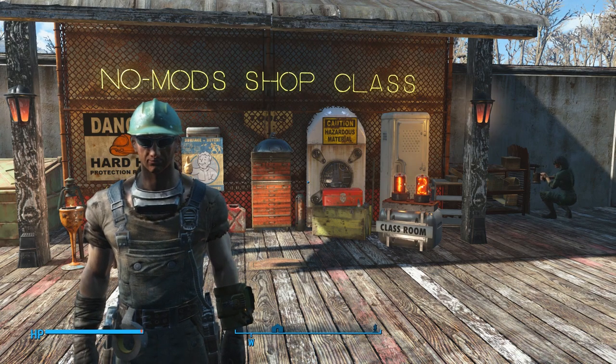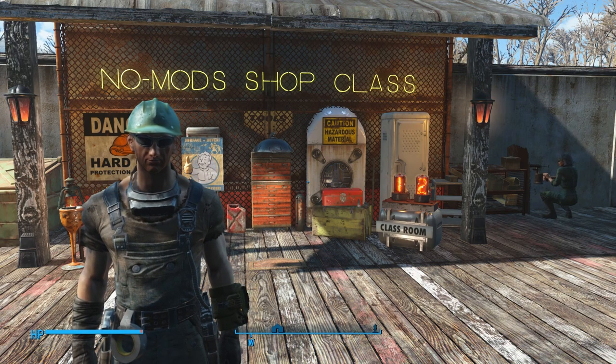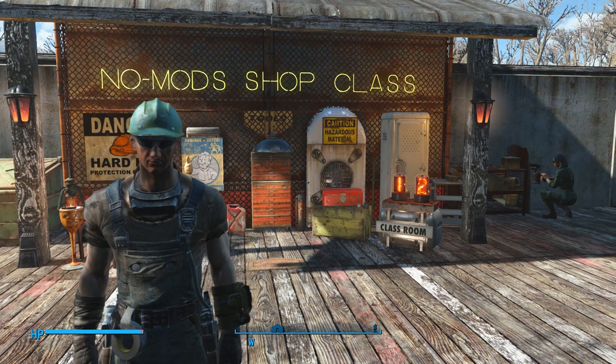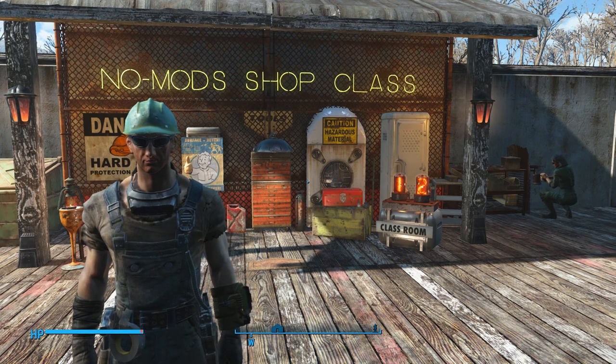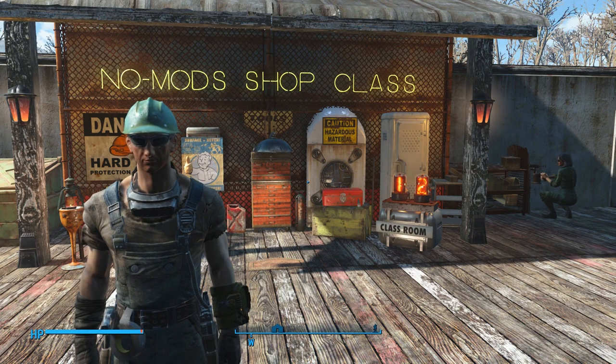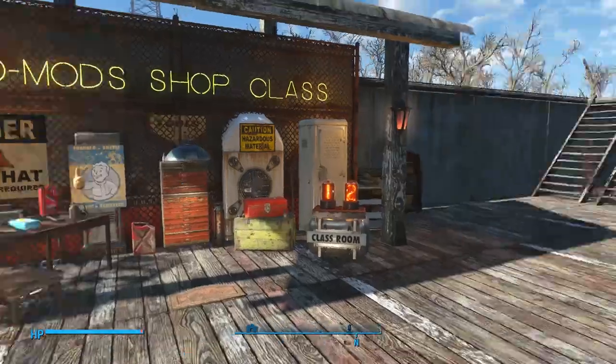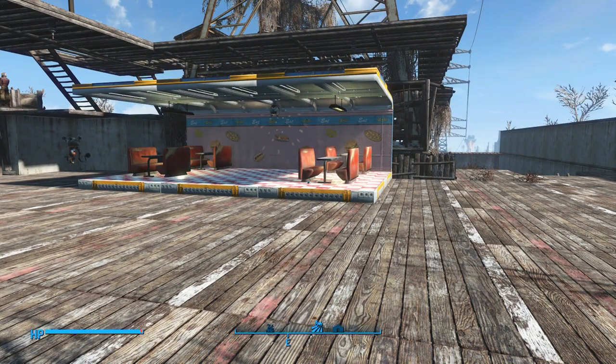You couldn't tell in my Vault 42 build because I had some EDM playing over it, but the jukebox in Club Zone plays rock and roll. Now if you're coding savvy, I'm sure there's a way to change the music other ways on a PC by manipulating the music files and stuff. But for the rest of us who just want to change it up a little bit, there's a much simpler workaround. So over here I've built a quick little diner set just to have something more fun and appropriate around us while we work.